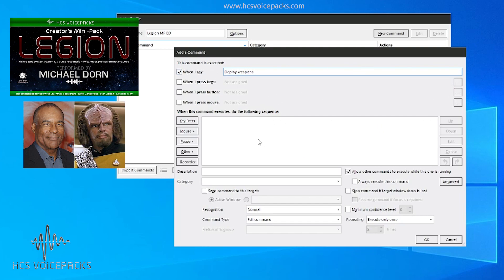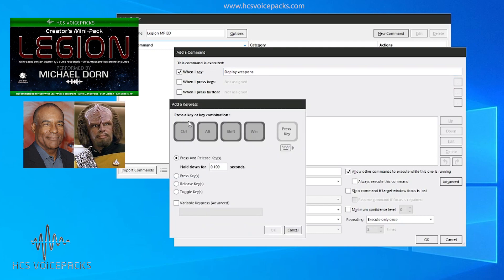When you say 'deploy weapons' it will execute anything you put in here. So if we put in a key press for the toggle you've set up in your binding — mine is W to deploy and retract weapons in Elite Dangerous — press key press, press W, that'll appear here. You can choose any key you've got mapped. Press W and press OK.